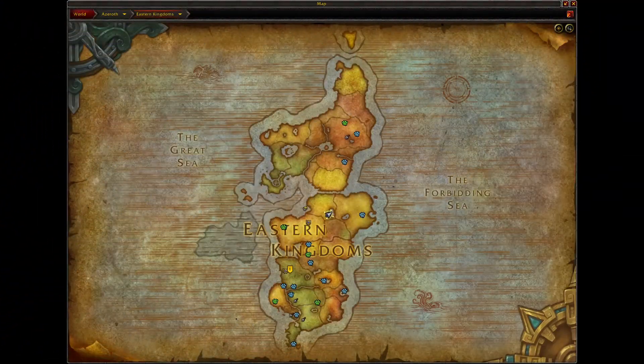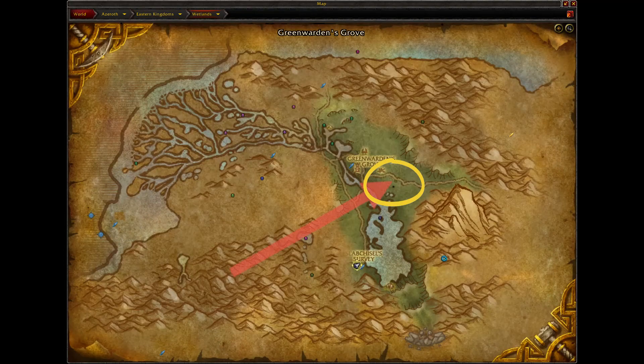To start off, you want to be in the Eastern Kingdoms and locate the Wetlands. Once you make it to the Wetlands, you want to head right here — literally that spot on the map — I found it's the perfect place to try your hand at farming this Whelpling.